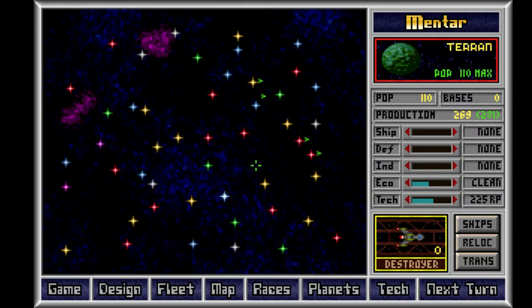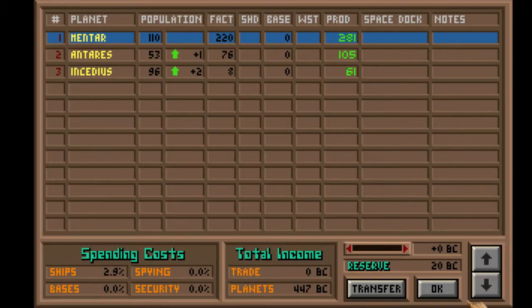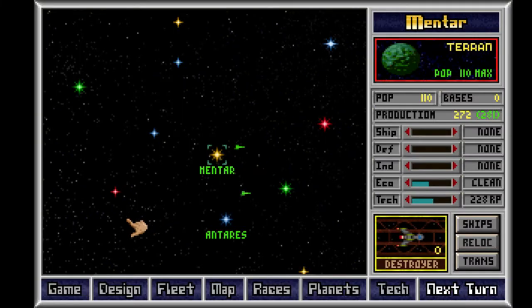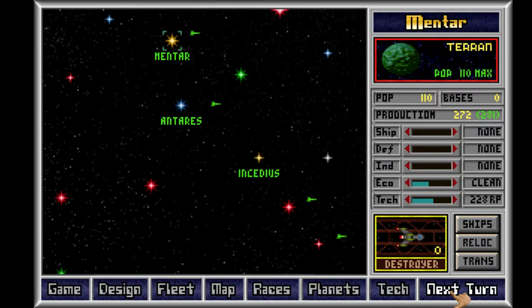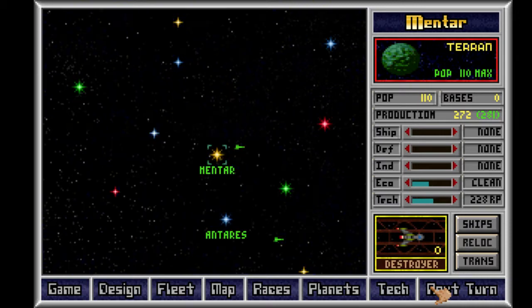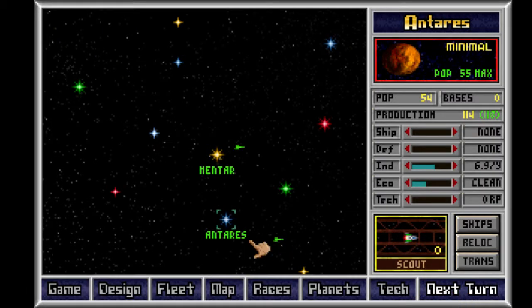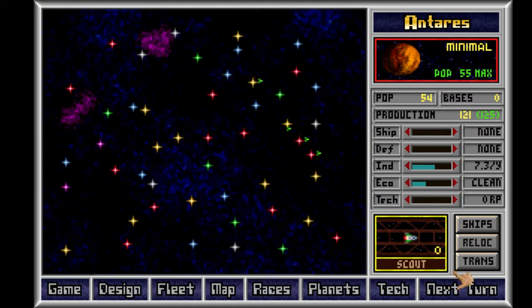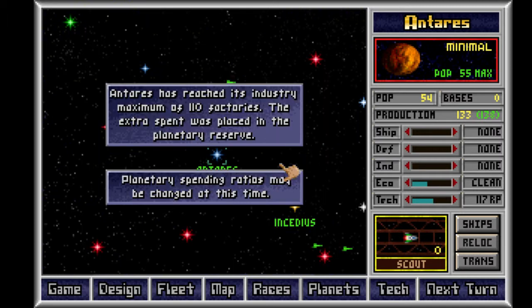Mentar's maxed out. I can list my planets — cool. There's a map! Highly convenient. I wondered if there was a way to see this map when it wasn't the end of the turn. Figured there probably was. Antares, are you almost done? 80-something out of 110. I should be able to colonize that ocean planet pretty soon. And you've reached your planetary maximum of 110 — why aren't you growing?